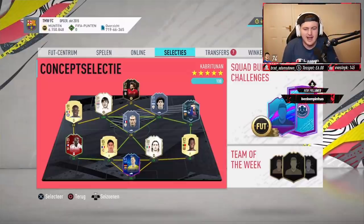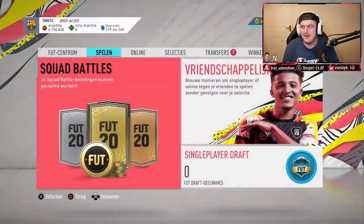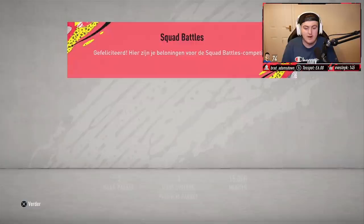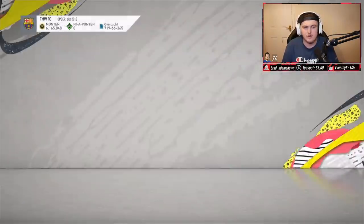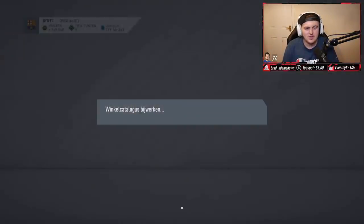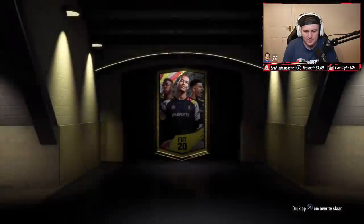Now it's time for Wesley's rewards — this is his Team of the Year shopping list, I think. He got Elite 2 Squad Battles, which is two Mega Packs and one Premium Gold Players Pack. Fingers crossed it's better than the Elite 3 rewards. He already has 6 million coins, but let's see if we can improve his balance with these rewards.